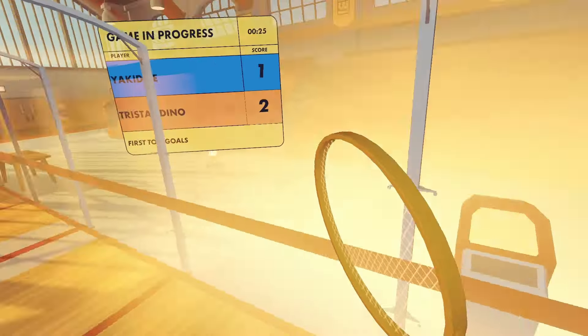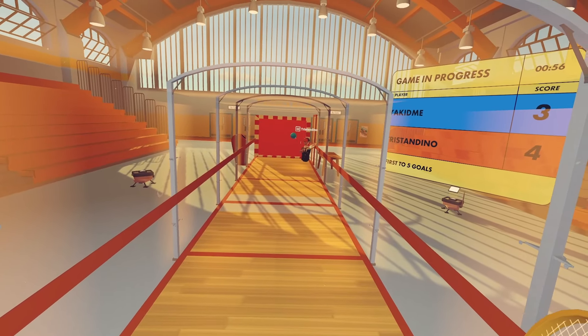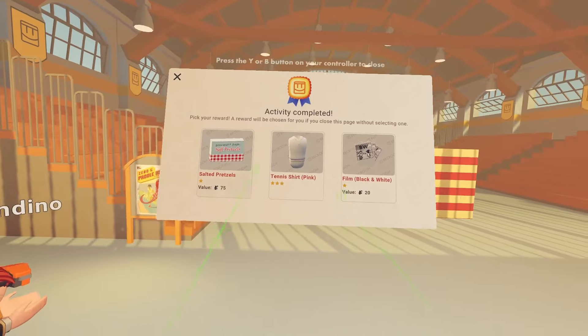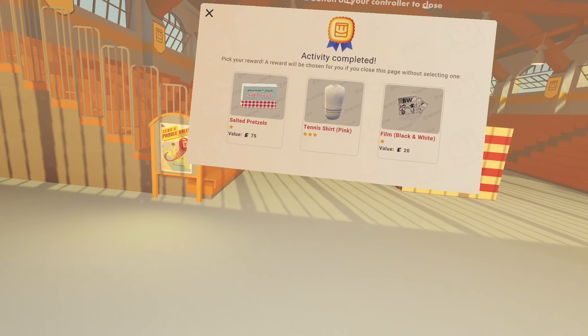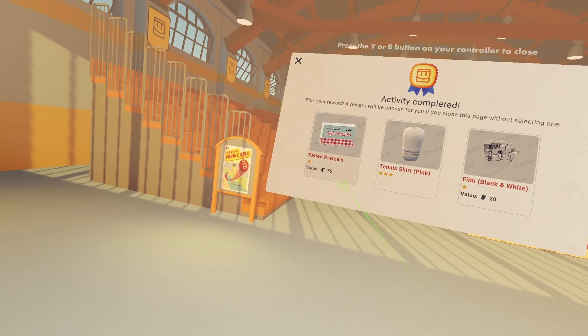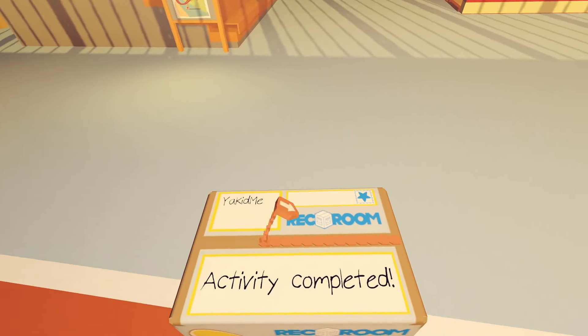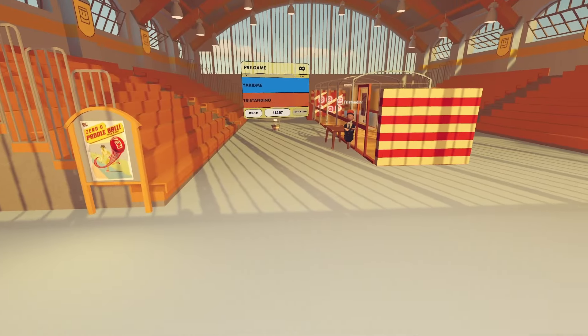He's just hitting it into his own thing — see, he already knows how it works. You can also grab the ball by the way, if he hits it too fast for you. He just went into his own thing, and look we got another prize. You usually get films, tokens, shirts or clothing items, or you can also get a food item. So let's just choose that.